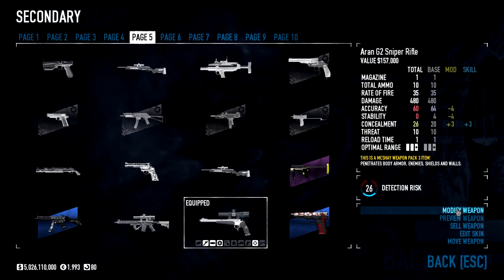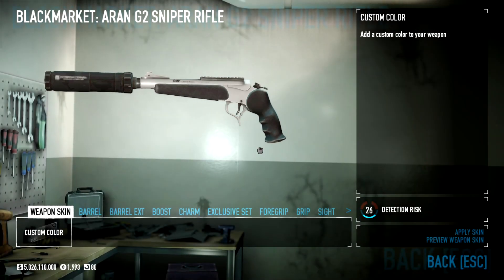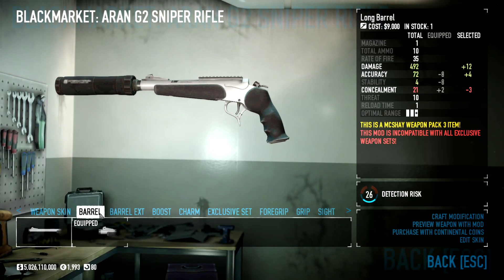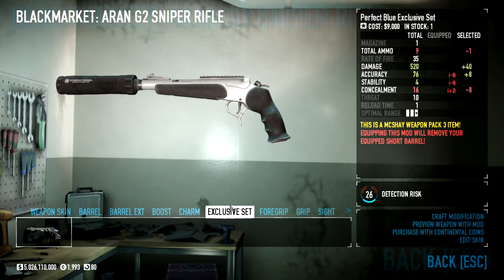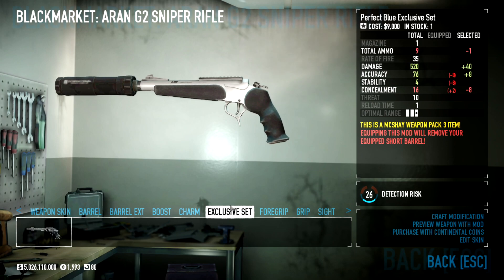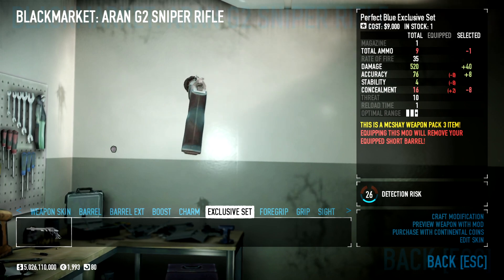The new pistol — actually no, my bad, it's not a pistol, it's a sniper. Modded for concealment, mainly just concealment to try and fit it into the build in some way, shape, or form. This thing's crazy — it is a marksman pistol that is a sniper. It is the third secondary sniper rifle in the game, technically speaking.